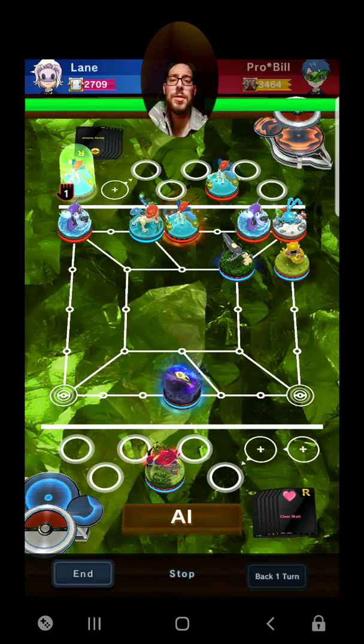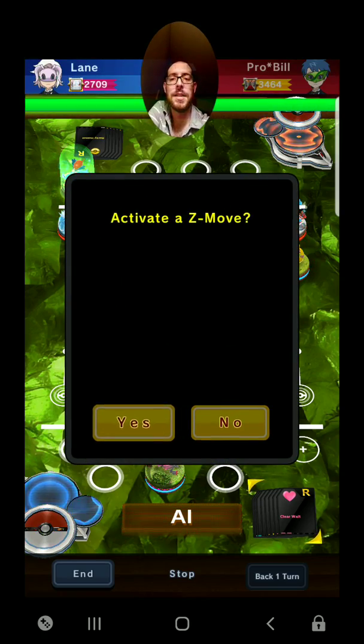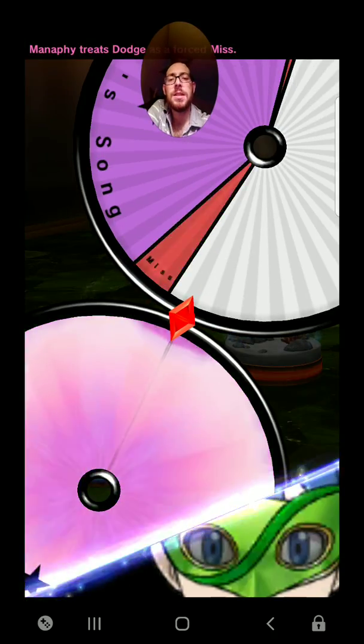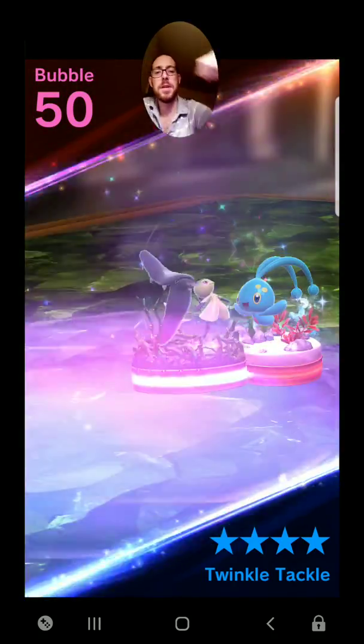So he's going to air balloon to move forward, which makes me think that maybe he is using AI — he got scared, that's the only thing I can think of. So he's going to twinkle toes on Manaphy, which is not cool. Take away my buffs, my big buffs.